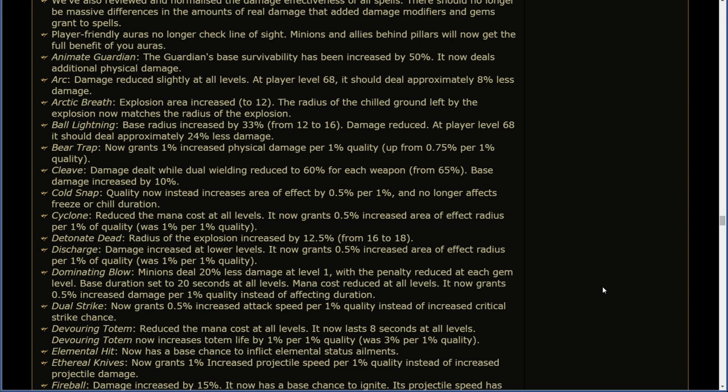Ball Lightning: base radius increased by 33% from 12 to 16; damage reduced — at gem level 68 it should deal approximately 24% less damage. Bear Trap: now grants 1% increased physical damage for 1% quality. Cleave: damage dealt while dual wielding reduced to 60% for each weapon; base damage increased by 10%. Cold Snap: quality now instead increases area of effect by 0.5% for 1% quality and no longer affects freeze or chill duration. Cyclone: reduced the mana cost at all levels; now grants 0.5% increased area of effect radius per 1% of quality (was 1% per 1%). Detonate Dead: radius of the explosion increased by 12.5%. Discharge: damage increased at lower levels; now deals 0.5% increased area of effect radius per 1% of quality.